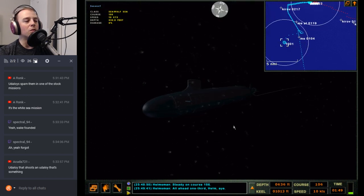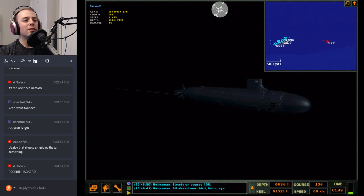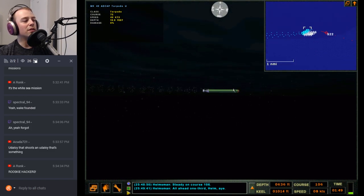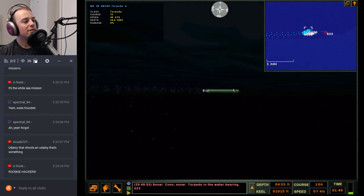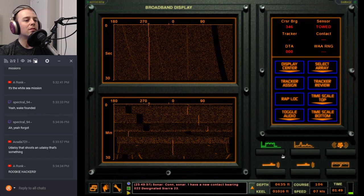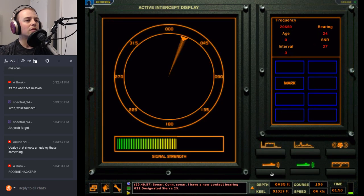Alright, all ahead one-third. I'm not going to risk coming above the layer. It looks like he's running at this point — they're maneuvering. Con sonar: torpedo in the water, bearing 023. Con sonar: new contact bearing 022, designated Sierra 23.